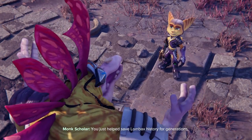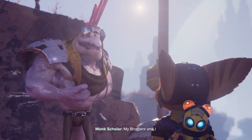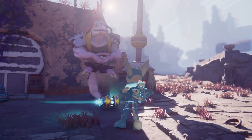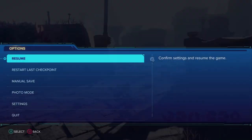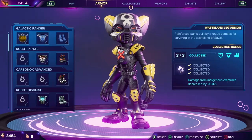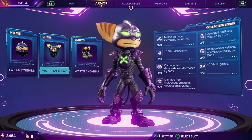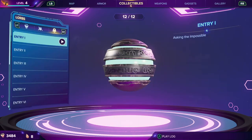You just helped save Lombax history for generations. My brothers and I thank you. It was an honor, brother. Oh hell yeah, let's see it now. Oh that looks sick. Can I make it purple? Nice. Purple and green. Oh, I love it. Bolt's gain. I just wanted to get the bolt's gain one — that seems like something I should have.